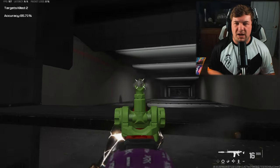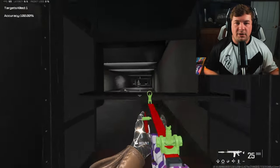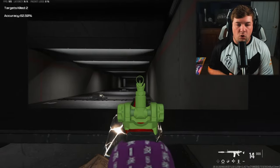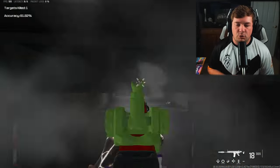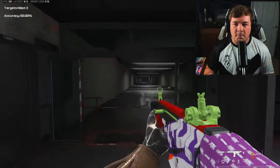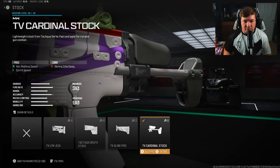The TAC-56 overall is very easy to build — it has those clean iron sights. Basically all you want to do is build this thing out to make it a little faster while controlling recoil. I'm going to put this in the very versatile category: it's very good at medium and long range, and it has a pretty decent aim-down-sight speed making it viable at close range as well.